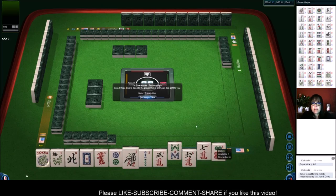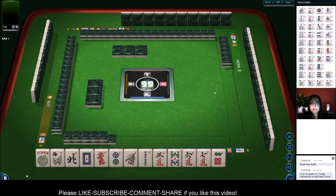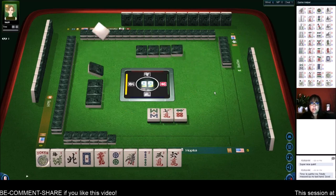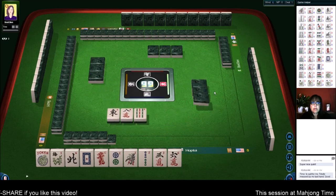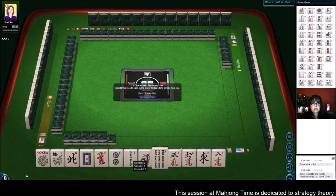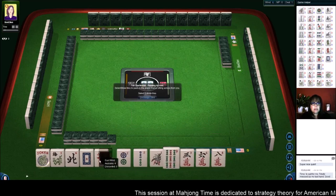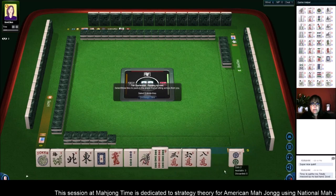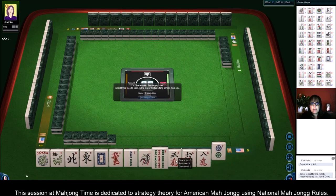We have three tiles we can pass. Let's see what comes in — maybe a year hand, maybe something consecutive, maybe something in winds and dragons. We got a year tile and a wind. We've got 2019 and NA. So let's give up the two so we can mix this up a little bit.